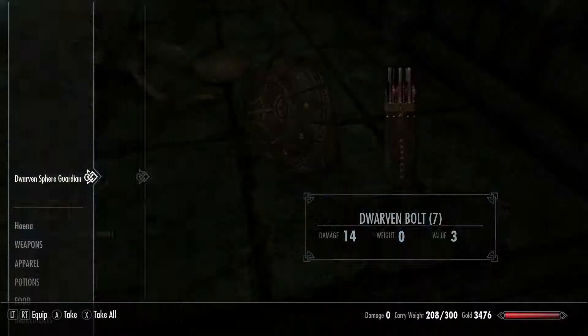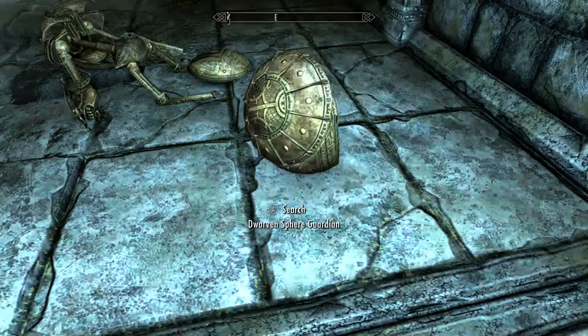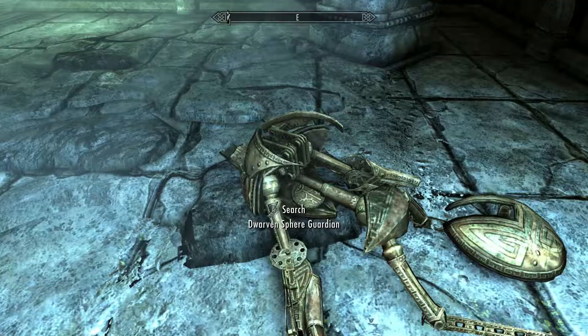To get Dwarven Oil, you have to find the Super Robotrons of the Dwarf and loot it, and you can get the oil.